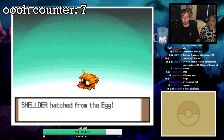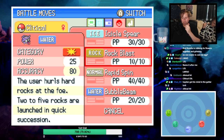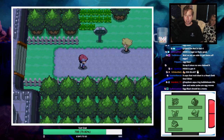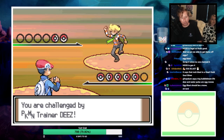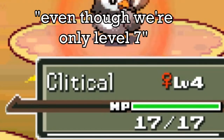One time on stream I meant to say 'critical hit' and said 'clinical hit' - that's the meme now. Hearty nature, Skill Link ability with Icicle Spear and Rock Blast as egg moves. Whoever chose this - you've outdone yourselves! Oh no, I forgot we have the rival battle again. This happened to me last time. Should have grinded more - Starly's level seven but we're fine, Icicle Spear is gonna hack it up.